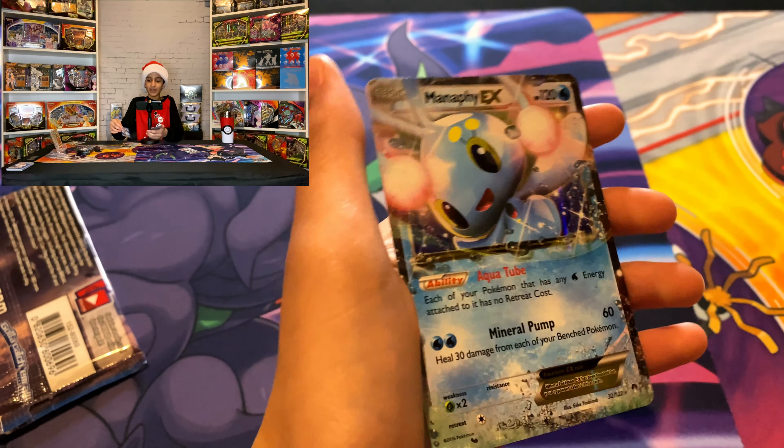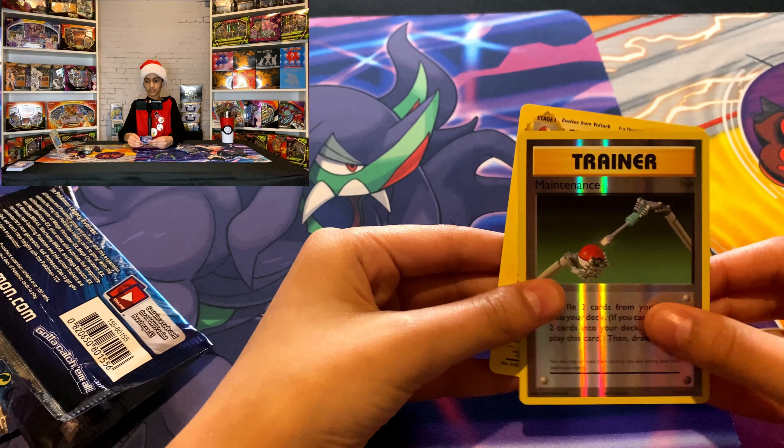Next up — Evolutions! You ready? I'm ready. Are you guys ready? X and Y is treating us very good today. Even if we get a solid green code there's still a chance at that reverse holo — and we got solid green code, but that's not the end of the world for Evolutions because there's that reverse holo. Here we go: Super Potion, Double Colorless Energy, Professor Oak's Hint, Charmander, Seel, Magnemite, Gastly, Polywag, Maintenance, and then Electrode! There's our Evolutions pull.